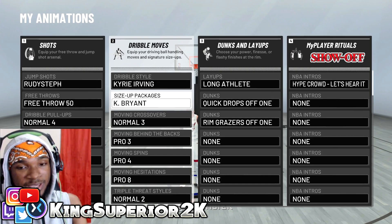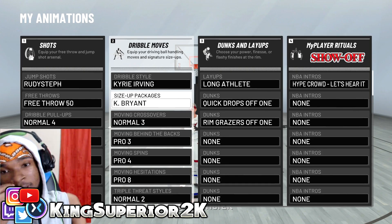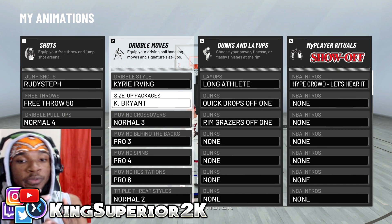What you're going to need for this is the size-up package Kobe Bryant. Once you get the size-up package Kobe Bryant, you're good to go. Now what you're going to do is come up the court and call for a screen.